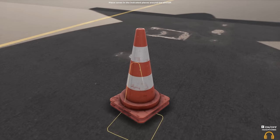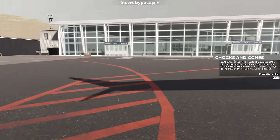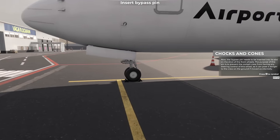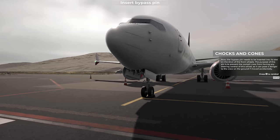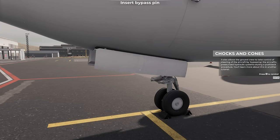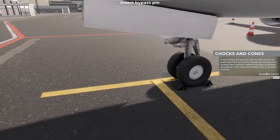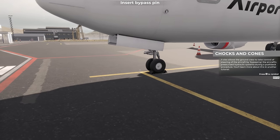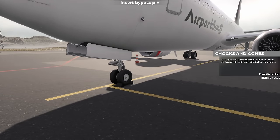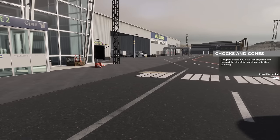Let's nip round to this cone here. So that's at the front — do I need to pick up a bypass pin? Oh, it's got the 'removed before flight' tag — could you imagine if they forgot! Pressurised hydraulic systems during a pushback procedure — you'll learn more about this in another tutorial. Approach the front wheel — done it. Congratulations! You have just prepared and secured the aircraft for parking and further servicing.